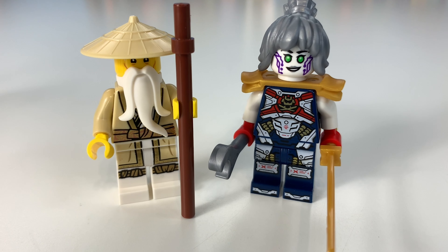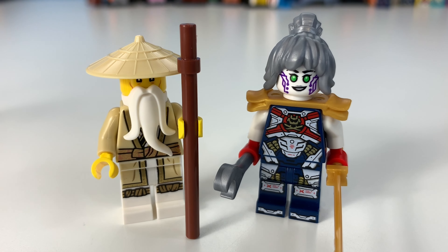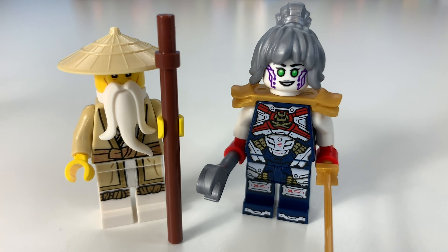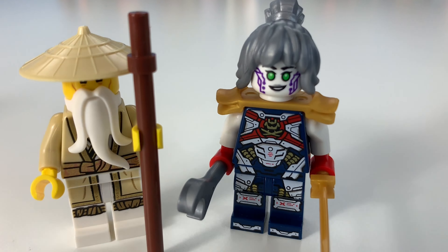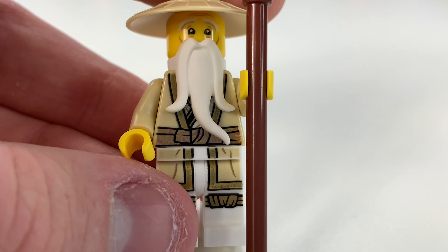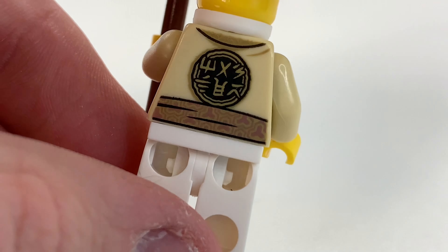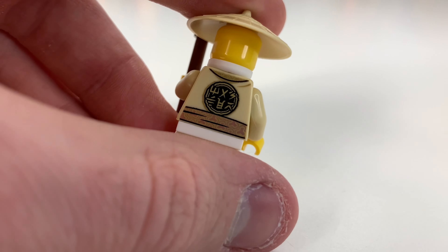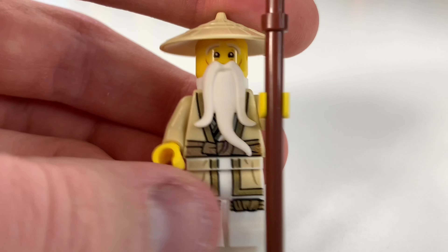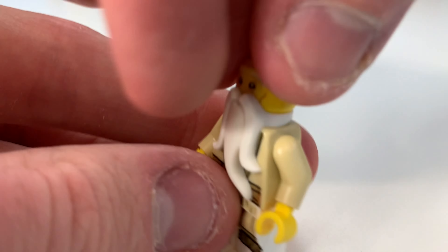Starting off the minifigures with the best two, we have the new Wu here, which is great to see in a new outfit. I'm really hoping this does debut in the new season or mini movie. Then we have Pixel. Starting off with Wu, the minifigure is absolutely fantastic - he's got all the little details, all the symbols. I really like the look of this. That's actually all six of the ninja symbols, or maybe the six virtues.